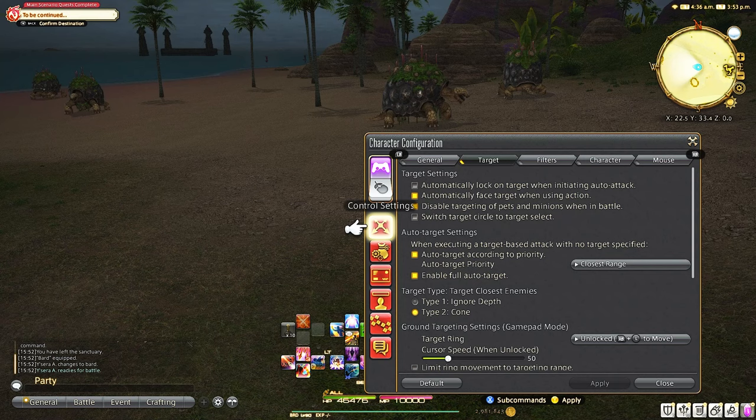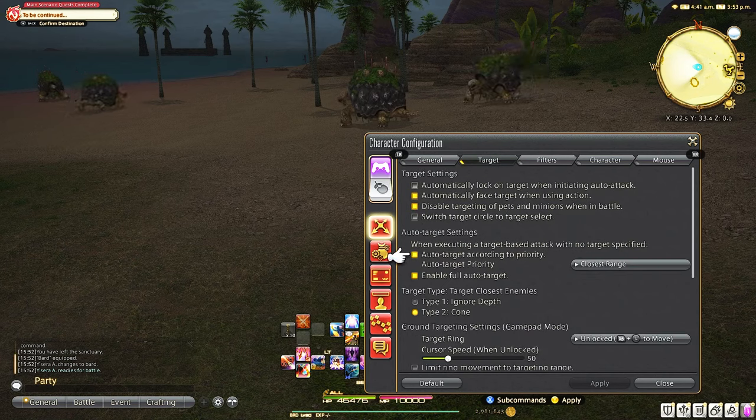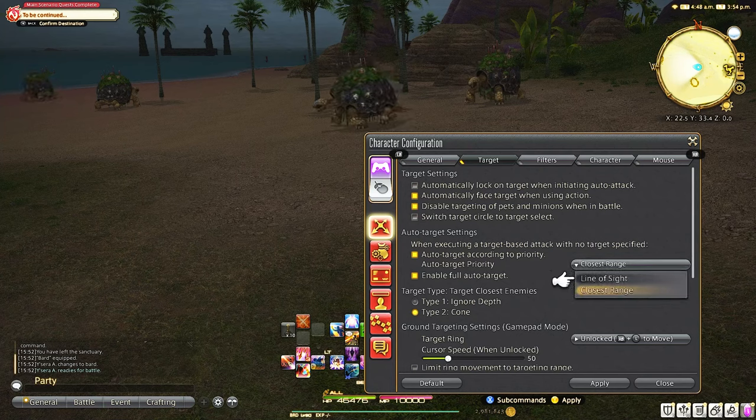You're going to go over to character configuration, then go down to control settings and over to target. The new auto target setting says when executing a target-based attack with no target specified, you can auto target according to priority. You can enable full auto target, and when you click on this, you'll get an option to either do closest in range or line of sight.